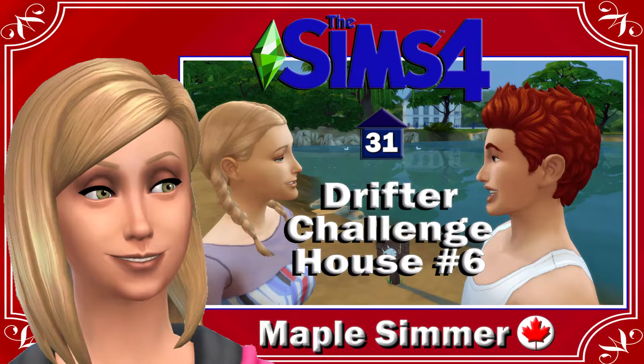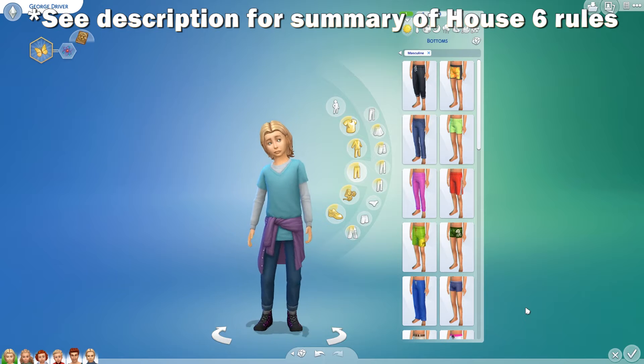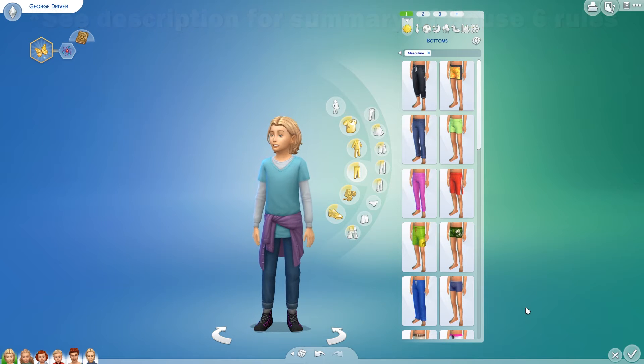Hello, my name is Jennifer and welcome to part 31 of house six of the Drifter challenge. If you are returning, welcome back. At the end of last part, we aged up George, so he is now a child. I have him in Create-a-Sim where I've given him a little bit of a makeover.